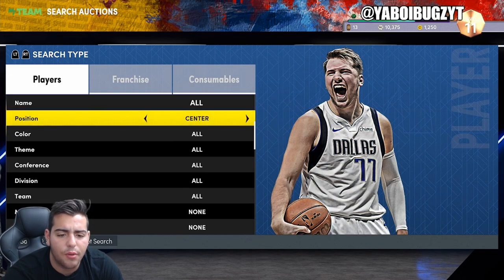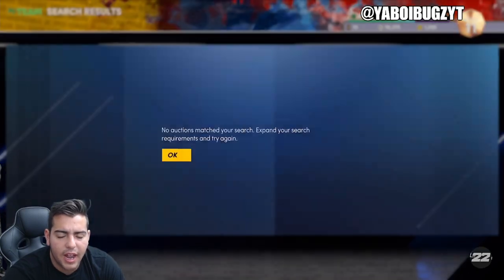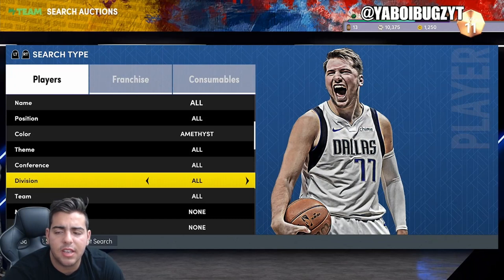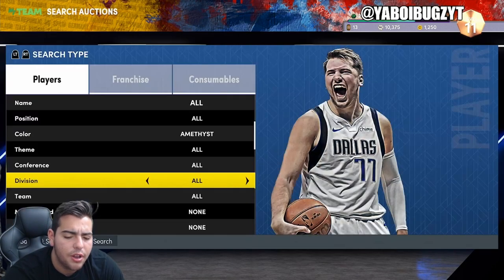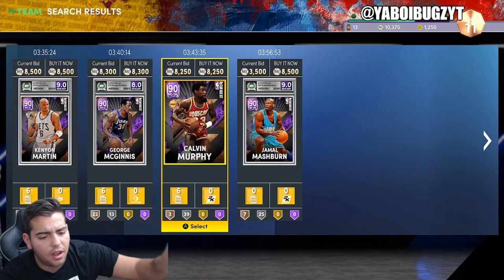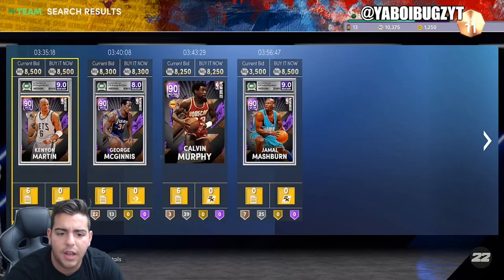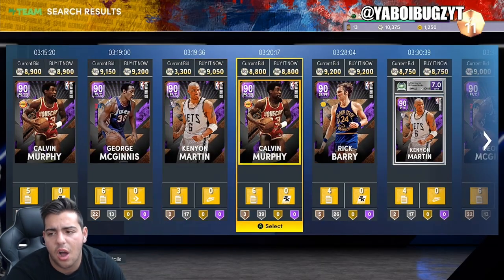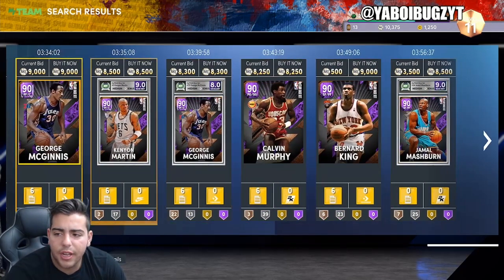Next up we're going over more filters. I like these filters because most people can afford them and these cards sell really quickly. This is the amethyst filter — it goes up and down throughout the week. It's really sneaky and really good. You just gotta know who you're buying. Put your maximum buyout around 8,500 MT and just try that. It's pretty good value. Definitely try this out. You gotta know who to buy though — try to stay away from the legends, it's just really not worth it.